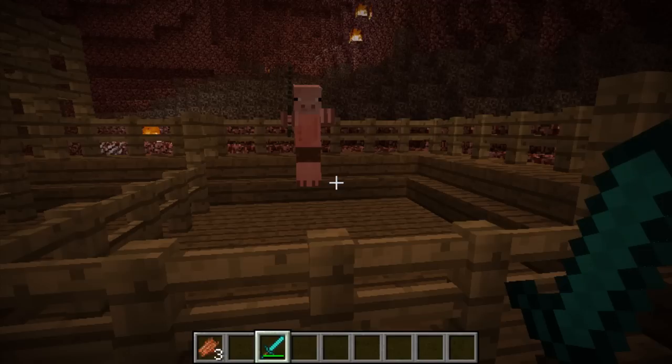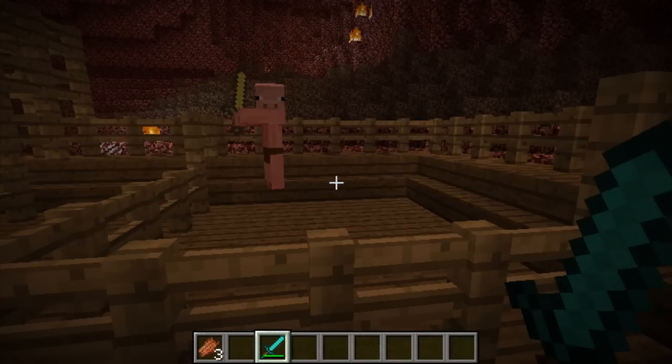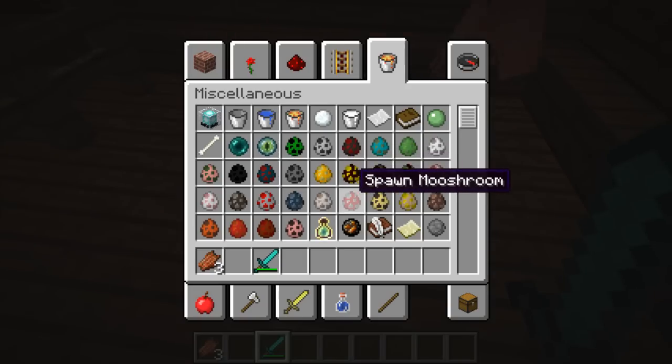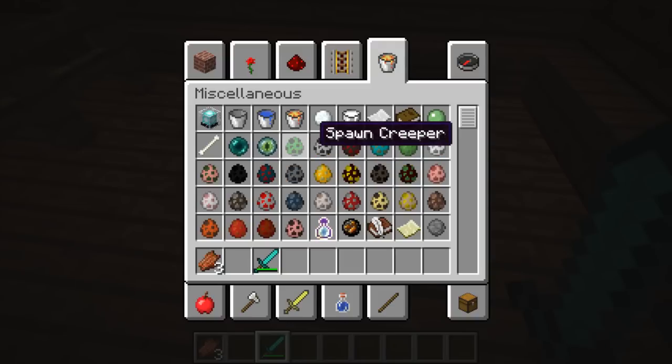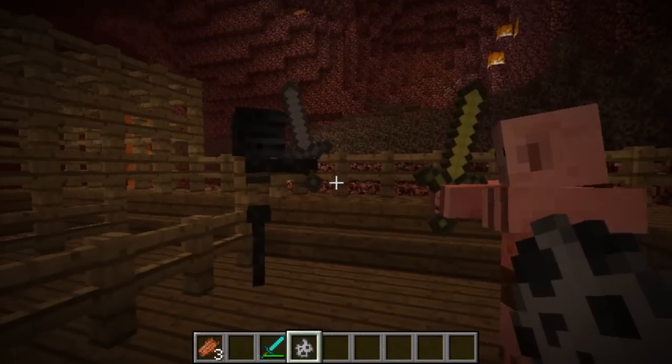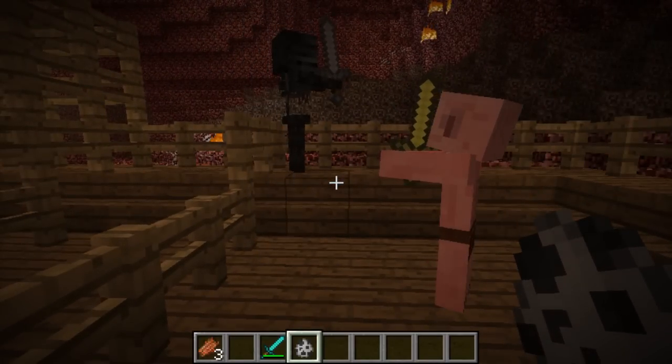Pig men are the only mob that does not spawn naturally within NetherX and the one that you would most likely want to meet. They are created by throwing potions of weakness on naturally spawning zombie pig men and giving them a golden carrot, which will start the conversion process into pig men. Pig men will attack any aggressive mob except creepers and are very useful for defending your house. So basically, this is a nice little helper you can get. He's not going to attack you or anything like that.